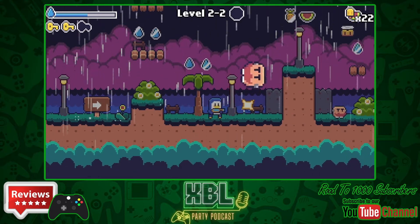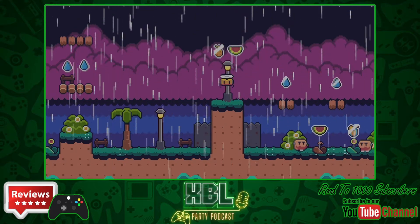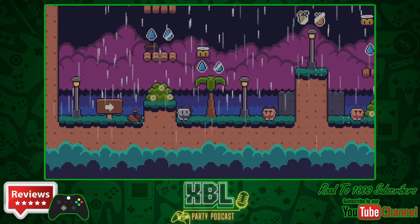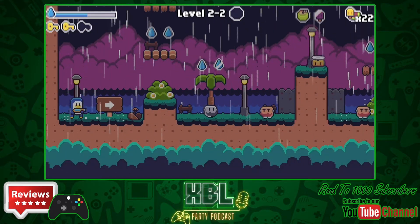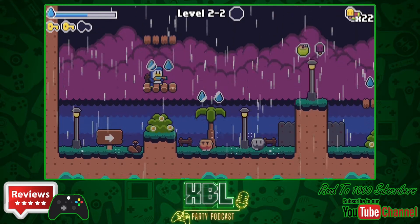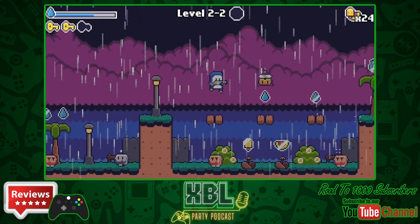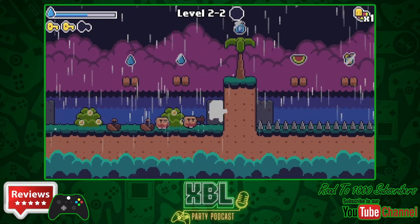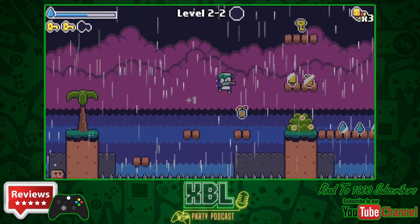In each of the levels you've got multiple enemies that you have to shoot or avoid. You have a limited amount of ammo for your water gun, so I do recommend filling up with the water droplets you can find around the map as often as possible. That said, if you use your brain and avoid enemies at times, you can go without firing. As you progress through the game you unlock new abilities, like a charge shot over the standard one you start with.